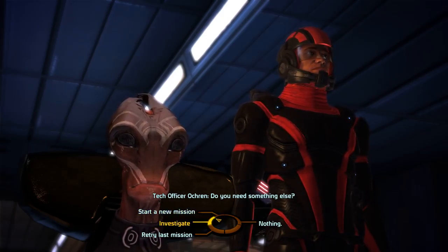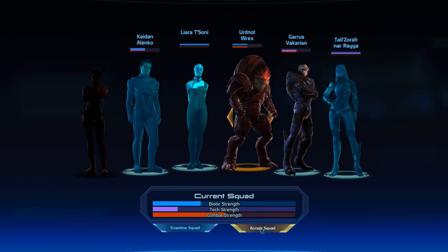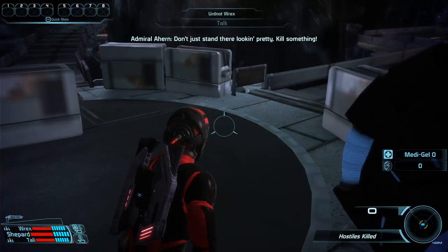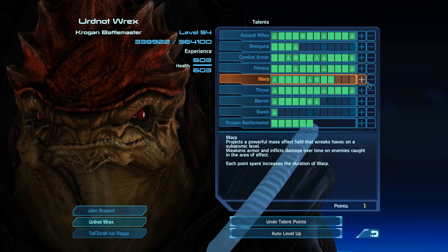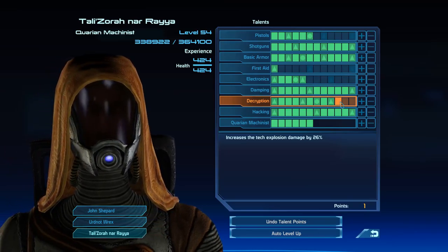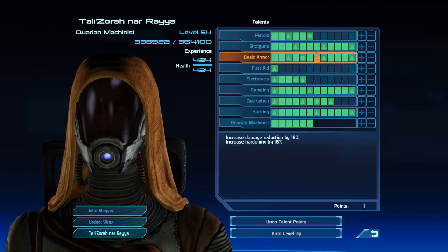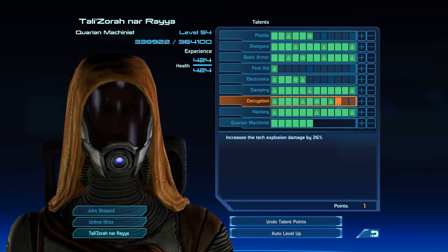I want to give the last test another shot. The projectors are warming up — you can start whenever. So we need to take out one more Geth with Tally, and I have an idea. First of all, spending points — that might actually help. Maybe. Take Explosion Damage or more Shields. I guess Tech Explosion Damage it is.